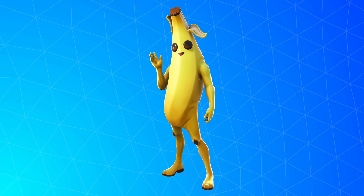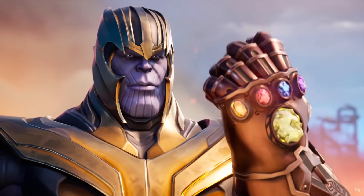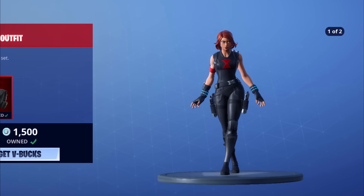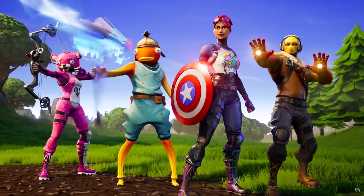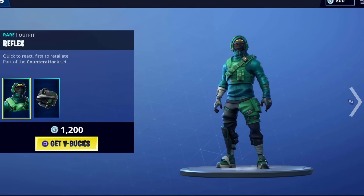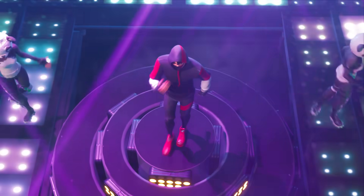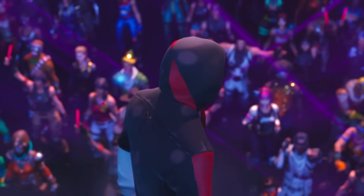The Black Widow outfit was the first Marvel skin to hit the item shop, also releasing in Chapter 1 Season 8. She became a very rare skin but did eventually make a return. Players who bought a code for the Reflex skin received the Stealth Reflex Red and Black variant, because Fortnite decided to bring the green one into the item shop. Season 8 also had the Scenario emote release — one of the best emotes in the entire game.